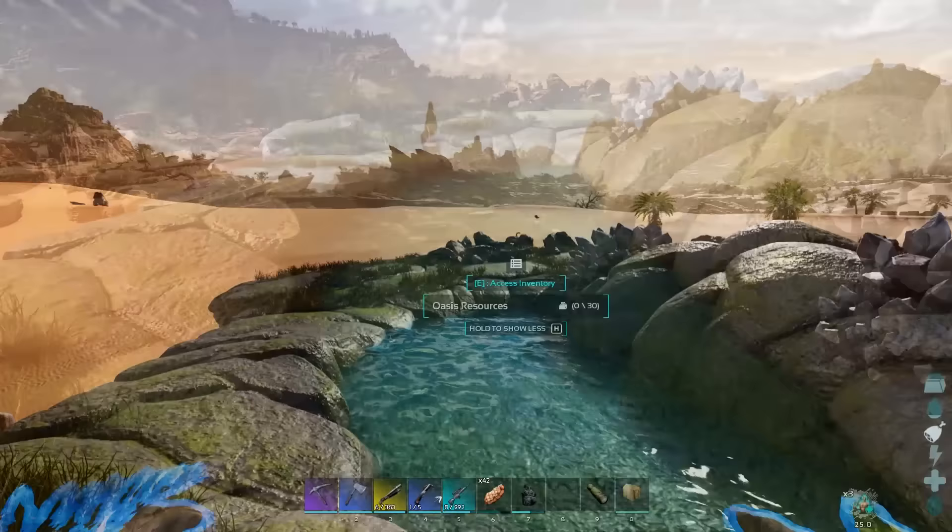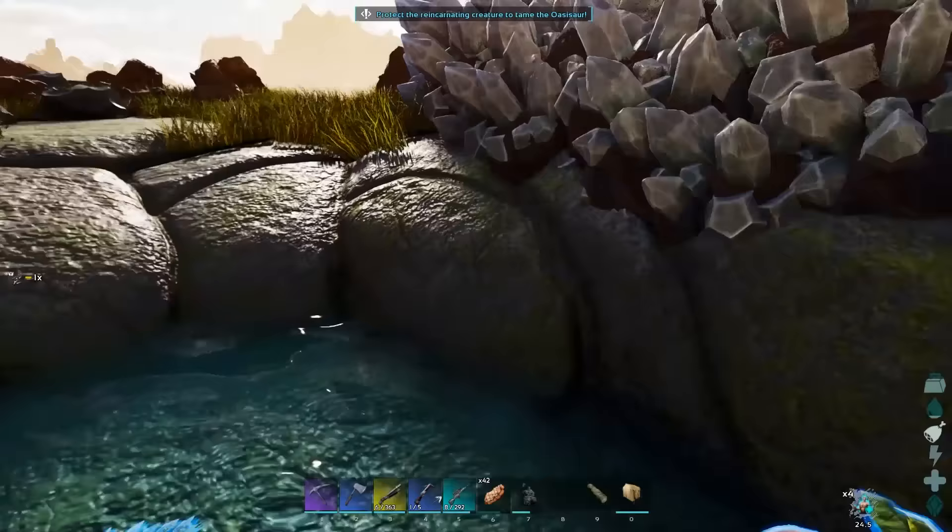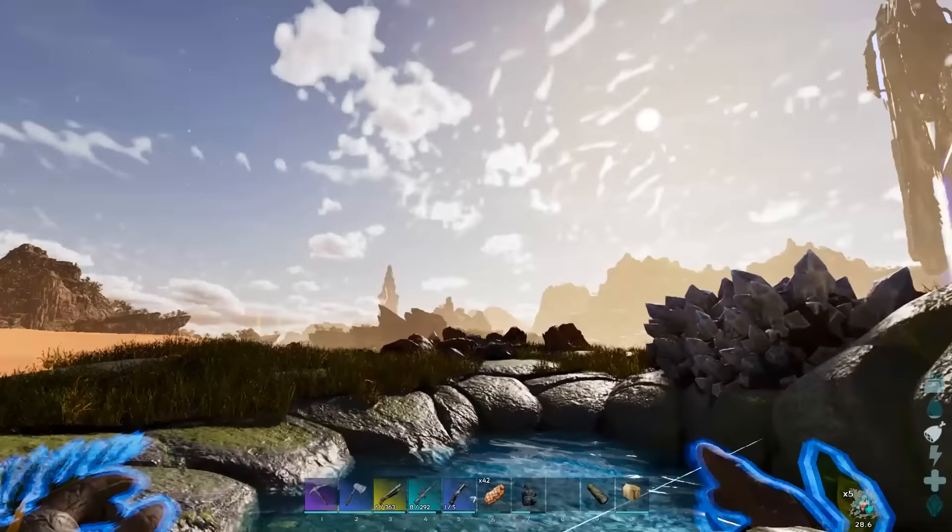Next, go to the front of the Oasis Saw, and you'll find a pool of water. Open up the Oasis Saw's inventory, take your creature's death essence, and put it in its inventory. It'll vanish, and your creature will appear in the water and start to regenerate.